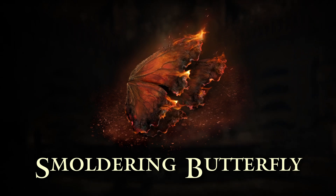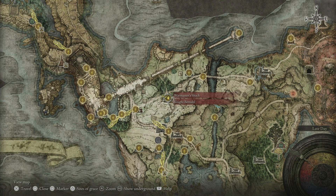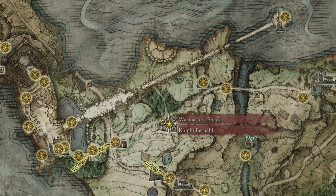I'd like to show you an easy and efficient smoldering butterfly farm in Elden Ring. The location we want to head to is the Warmaster's Shack. This is in Stormhill on the north side of Limgrave.